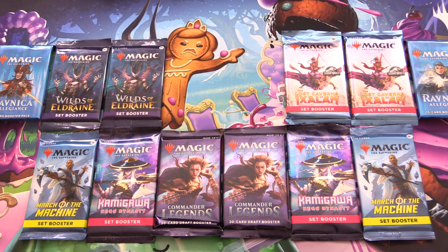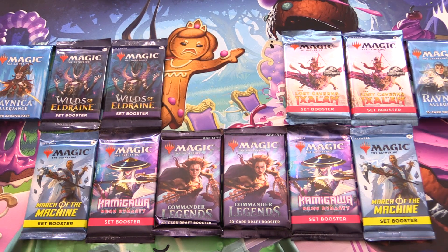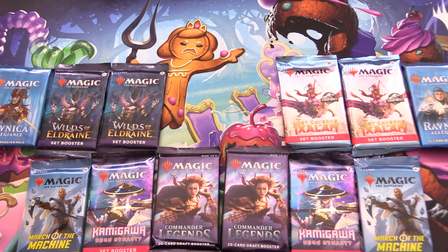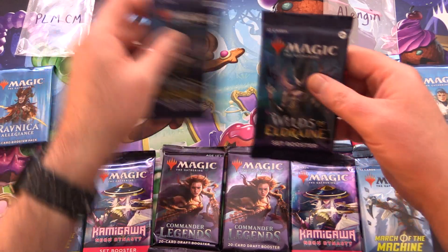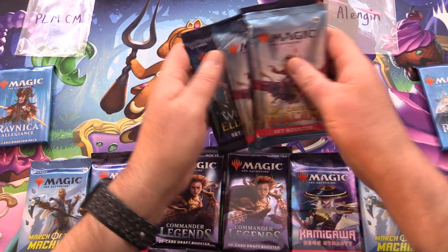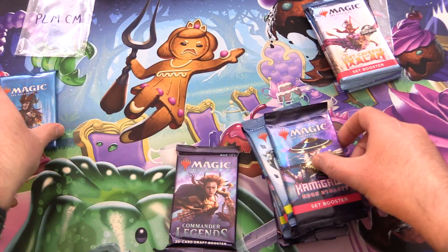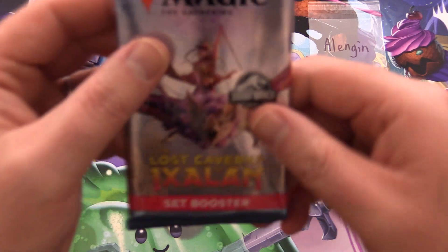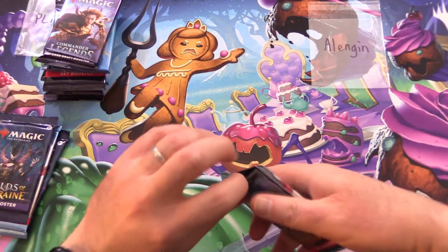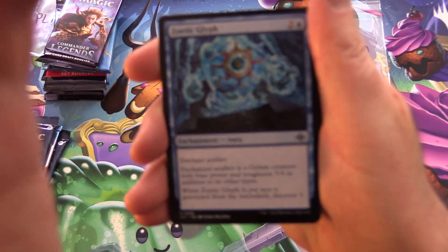Today on MTG Unpacked we've got a fun battle here which I'm calling the battle of the blue packs. Leave your predictions below which set you think will get us the craziest pulls today. Today's patrons we have PLMCM and Alangan. Alangan gets the two Wilds and two Lost Caverns packs, and everything else will make a huge sandwich for PLMCM. The patrons get the rares, mythics, foils, and anything over a set value, plus anything from the list — all to save patrons on shipping costs.